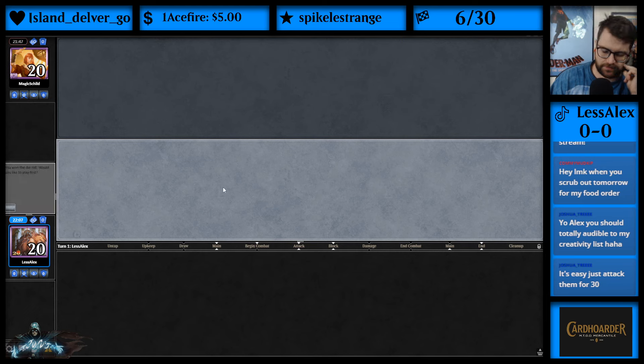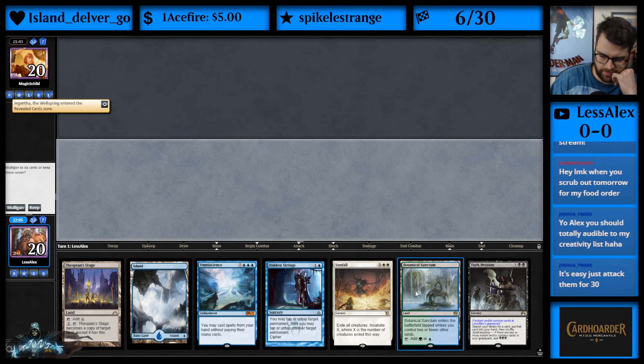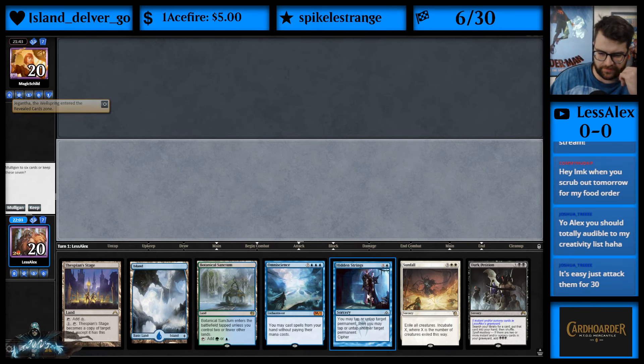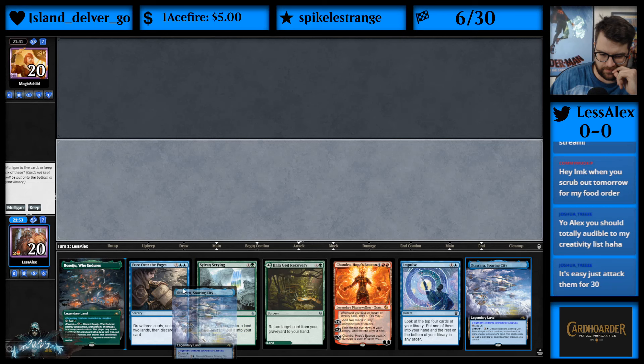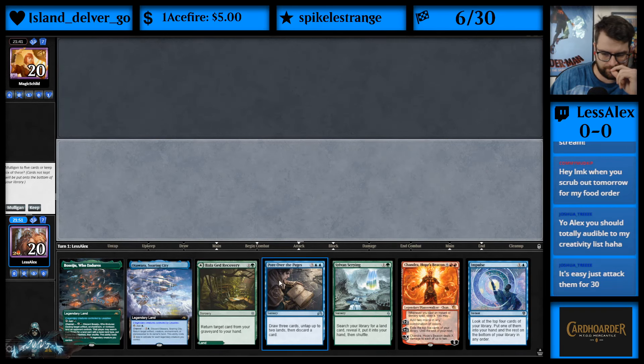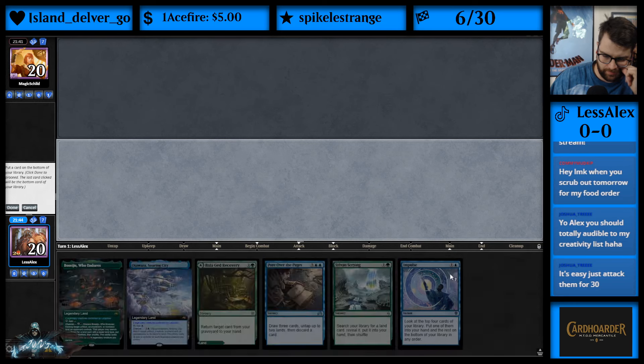Come on, solid seven. I'm not liking Omniscience — we don't have any way to dig. Sunfall's nice, but we don't have any way to dig. We're going to mulligan this. I think we put back Chandra.